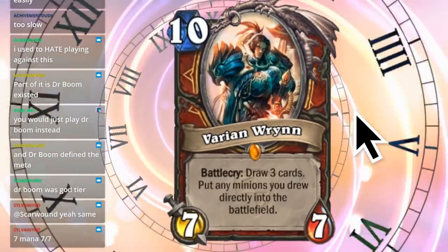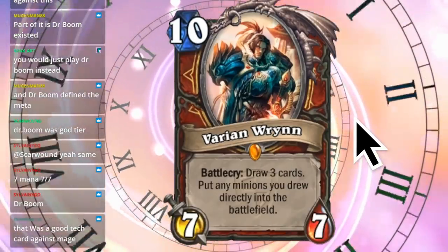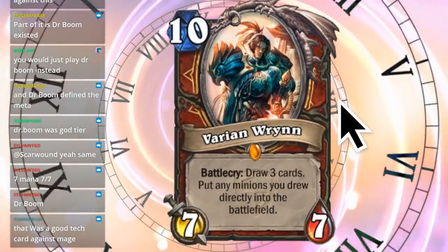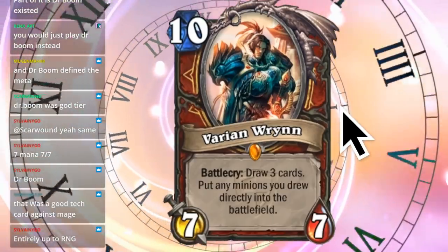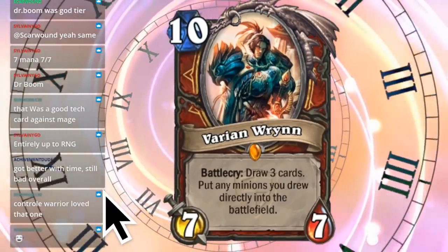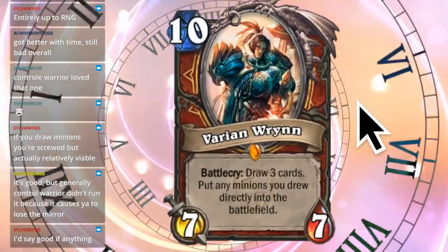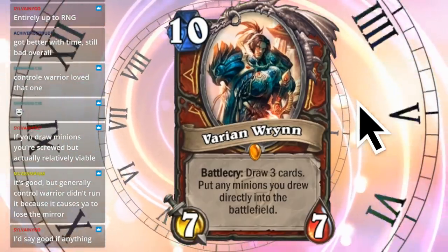Next one - Varian Wrynn. I remember this card. Battlecry: draw three cards, put any minions you drew directly into the battlefield. It costs ten mana, which means that's all you're doing for your turn. It's a warrior card. Warriors don't really have ways to gain extra mana. I don't remember exactly how good this was, but I vaguely remember it being good or bad. I'm going to say this card was probably good in Control Warrior. Chat confirms: Control Warrior loved it. Because Control Warrior plays a whole bunch of really big minions, so cheating them out sounds pretty good - especially if you drew some taunt minions to survive. Though chat says it caused you to lose the mirror match.